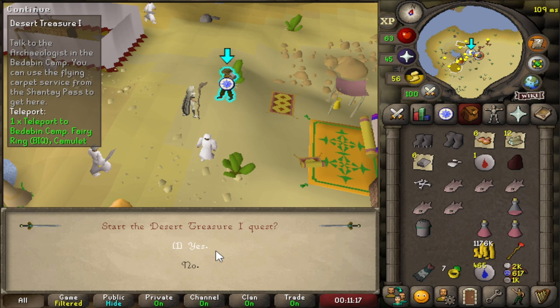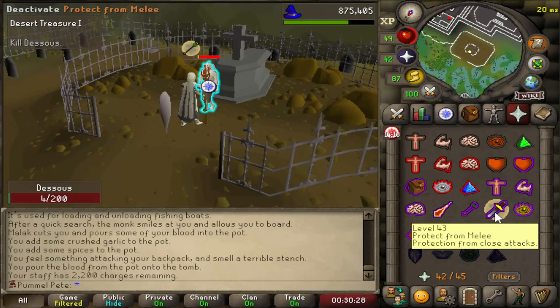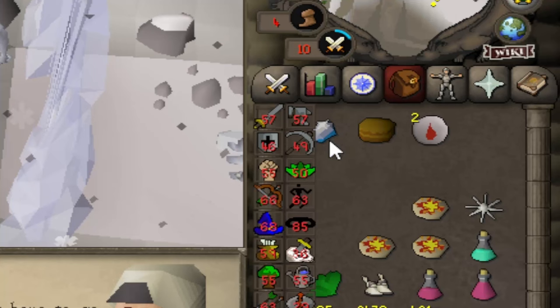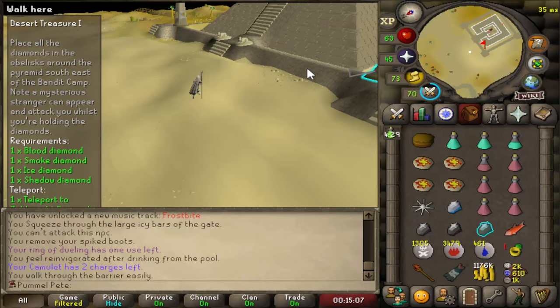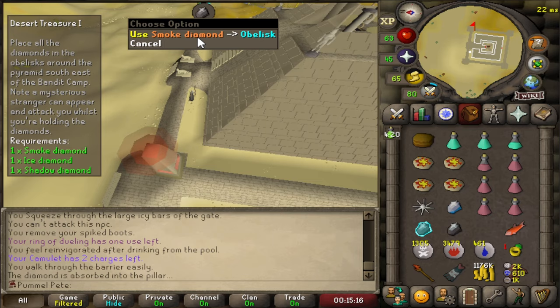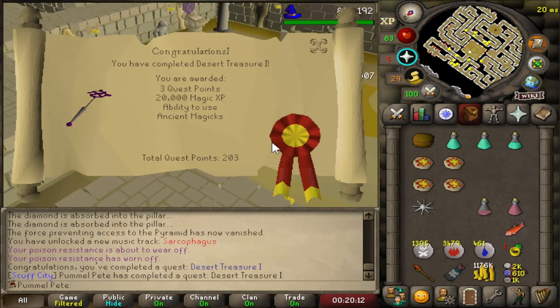Desert Treasure 1 is underway. Here's the end of the quest - we are assembling the pyramid with all of the diamonds, then we're going to run through the maze, and then we're done. Just got to survive the maze. I think we made it - zero fails on the maze! This NPC is probably the coolest in the game. Desert Treasure 1 is completed!